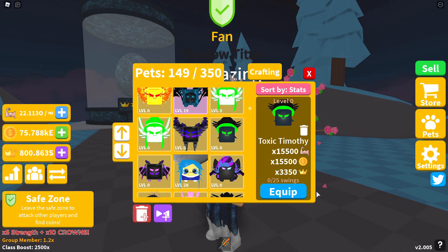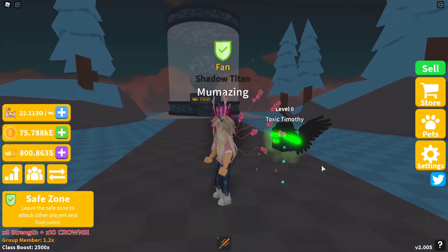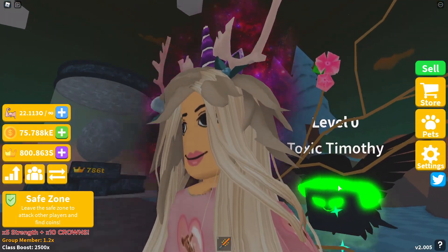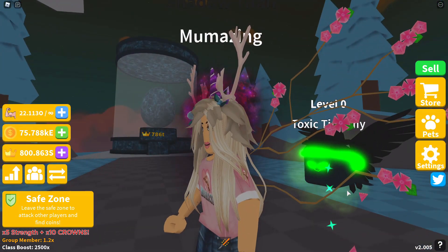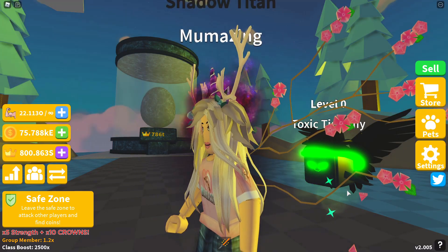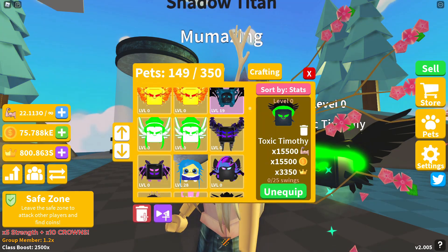Now we're getting into the moon pets — take a look at Toxic Timothy. Toxic Timothy is 15,500 in strength, same in coins, and 3,350 in crowns. Black wings, bowler hat, bright green glowing eyes — there we have it. Toxic Timothy can be found on Island 57 and is a single moon pet.